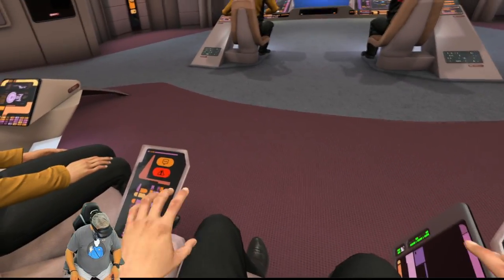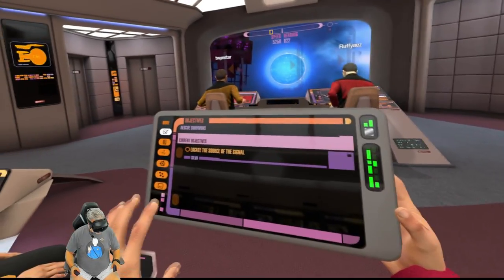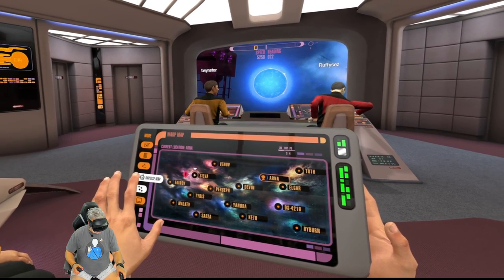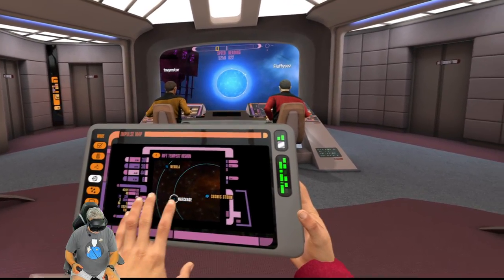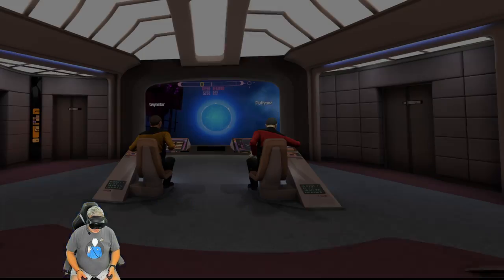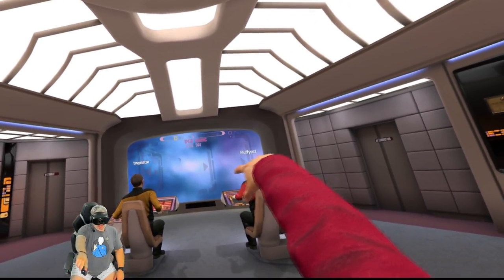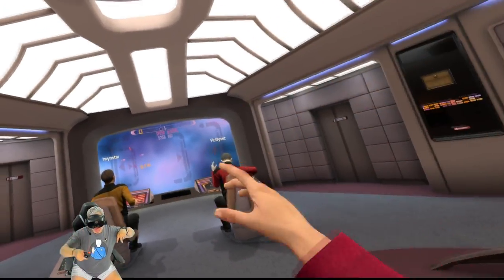I'm seeing an anomaly, should I scan it? Sure, yeah. I'm scanning it. There's an anomaly. This is fantastic. We're analyzing it — it's a hazardous anomaly guys. We need to get away from this anomaly. If only somebody could move the ship. What direction do I need to move? Look up at the view screen, do you see the viewport, like the little lines? Let's line that up and make it go straight, and then it's gonna give you the option to go to warp.